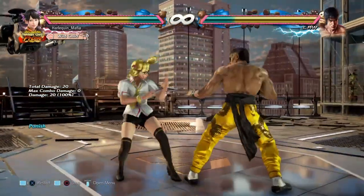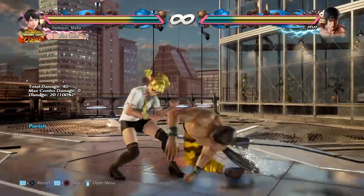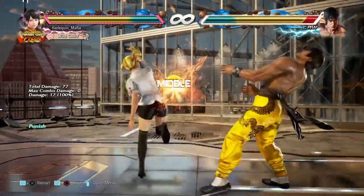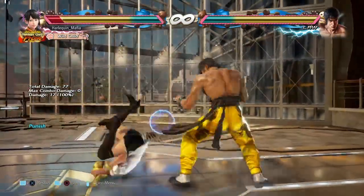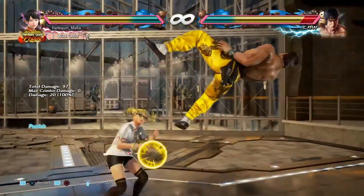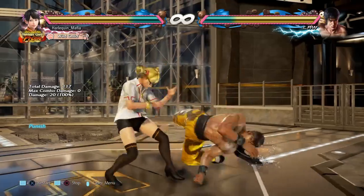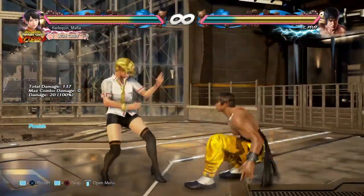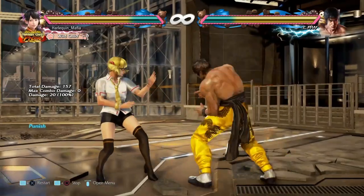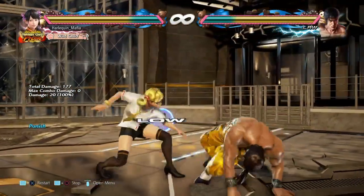So if you're playing Xiao Yu, you can do while-standing 2, but you have to hold down the 2 to get the launcher. If you just press 2 in while-standing, you'll just get the basic hit and won't launch. If you want to launch, you have to hold it down. Alternatively, you can hold back to reset to neutral if you don't want to go into back-turned, but it does the same damage anyway — it's just preference. Block and punish. Very easy.